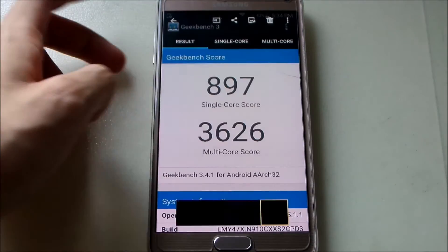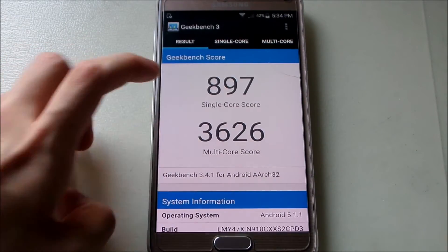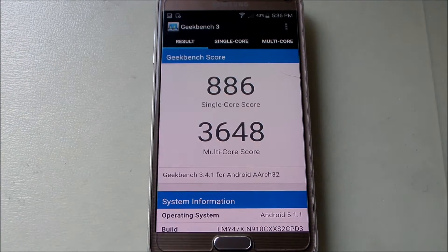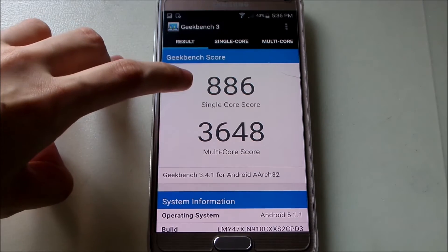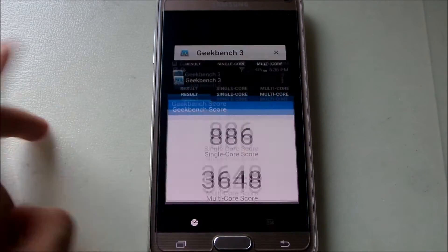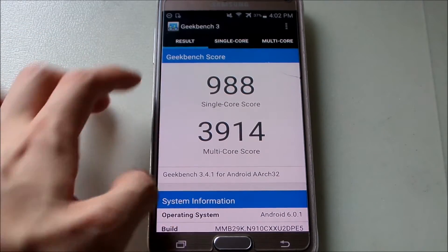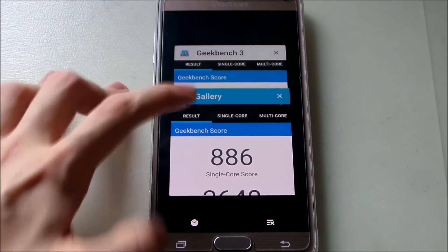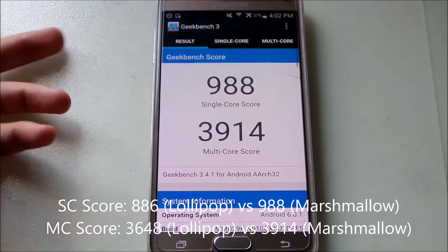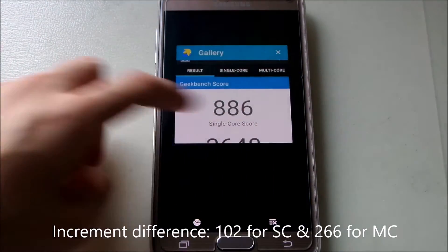Here are the Lollipop scores. I ran it again to make sure the result was stable, and this is the higher one for multi core. The Lollipop single core score was 886 and the multi core score was 3,648. The difference is not major but it is noticeable — roughly 100 points on single core and around 300 points on multi core.